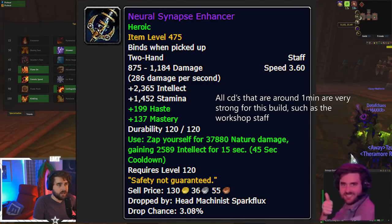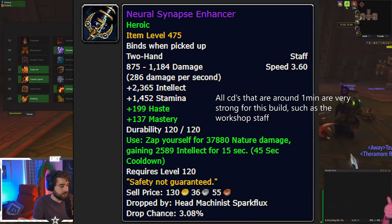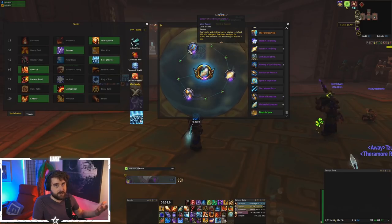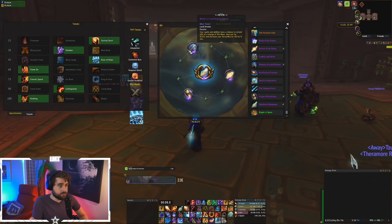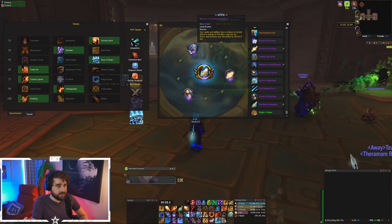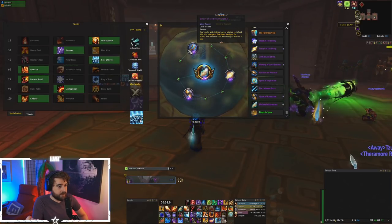In addition to that, we also want to be running Lucid Dreams as a minor. That's because we don't have it as a major. We need a way to get Fire Blasts back, and Lucid Dreams does give us those procs. It nets us a ton of Fire Blast procs throughout the fight. It's just all around a really solid passive to take here.